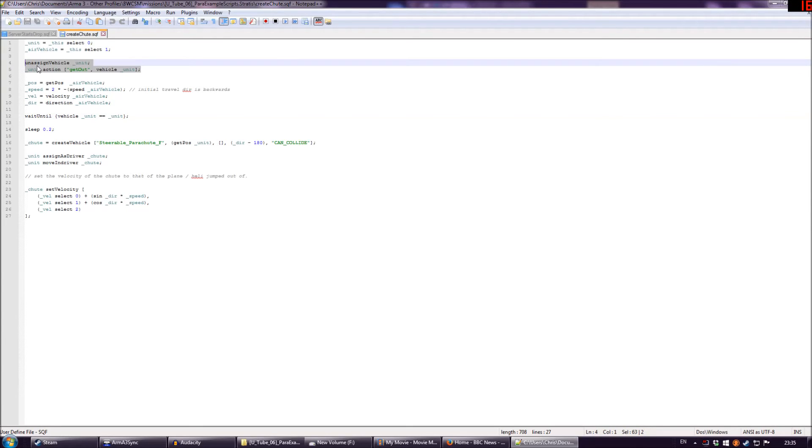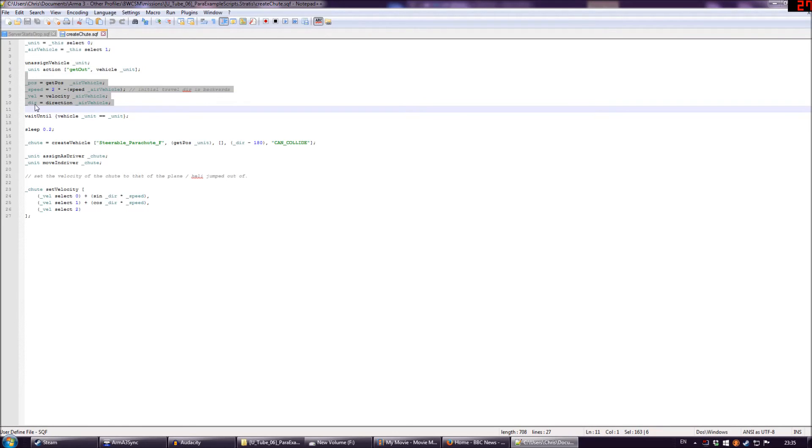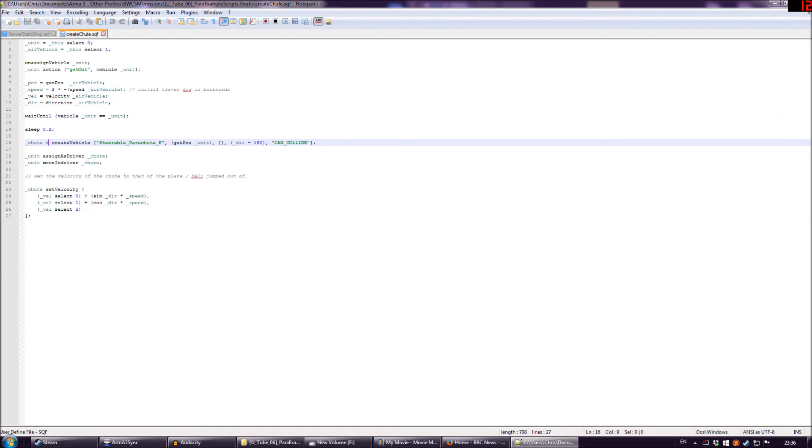The unit action 'get out' could have been run by the server via the previous script. I'm pretty sure action commands, if run by the server, will affect clients when the client's unit name is used. The parachute could also be created by the server, but I've gone with the simple logic that since whenever a player takes control of a parachute it becomes local to their computer anyway, why not just create it locally on their computer? That saves the transfer — it might or might not be an improvement; you can experiment with it. I knocked this up in about five minutes.